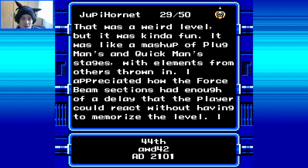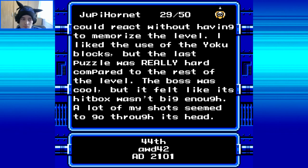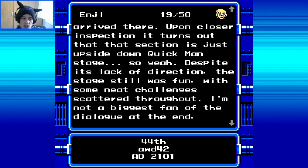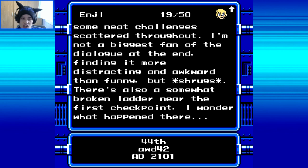Juby Hornet, 29 out of 50: That was a weird level but it was kind of fun — like a mashup of Plug Man's and Quick Man's stages with elements from others thrown in. I appreciate how the force beam segments had enough of a delay that the player could react without having to memorize the level. I like the use of the Yoku blocks, but the last puzzle was really hard compared to the rest of the level. The boss was cool, but it felt like its hitbox wasn't big enough — a lot of my shots seemed to go through its head. Enjil, 19 out of 50: This level is kind of all over the place, with the only recurring theme being the quick lasers. It turns out that section is just upside down Quick Man's stage. Despite its lack of direction, the stage was still fun with some neat challenges scattered throughout. There's also a somewhat broken ladder near the first checkpoint.